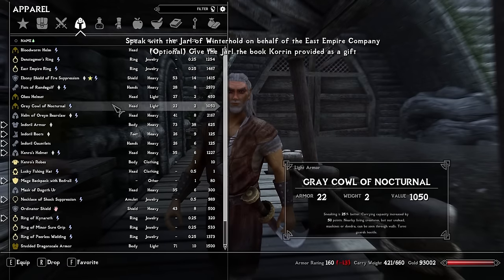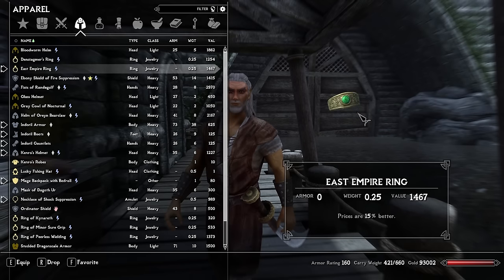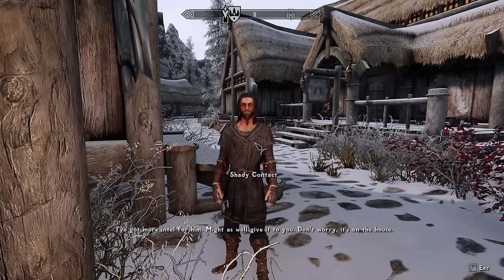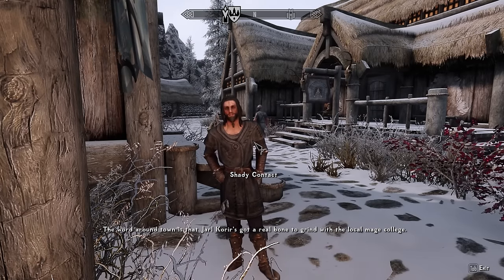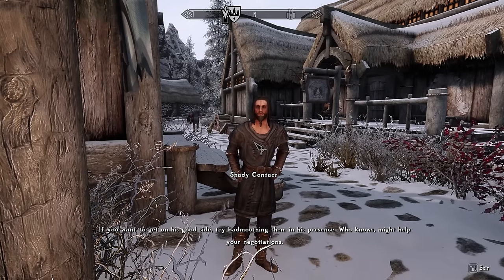Corinne also gives the player an East Empire ring that marks them as empowered to speak on the company's behalf and provides a discount with most merchants. On the way out, a shady contact notices the ring and passes along intel: Jarl Korua has a real grudge against the local mage college, and bad-mouthing them in his presence might help negotiations. That said, I won't be using Illusion magic on him as that seems like a terrible idea.